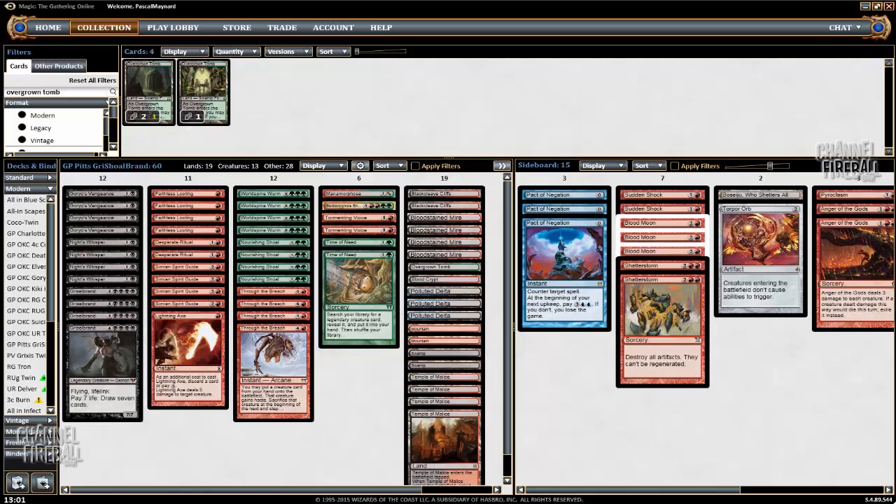So mainly the one thing I wasn't thinking about, which cost me games and could cost me games in the future as well, was that I can move to the discard step with 8 cards in hand and discard my Grishoal Brand. This is something that would have been really good in many of the games I played last week in the video. I just simply didn't think about it at all, so this week hopefully I'll be thinking about it and moving to the discard step a lot more.